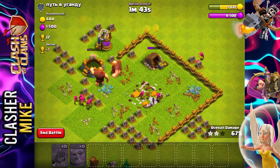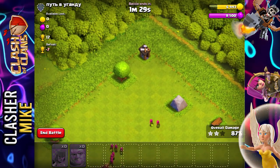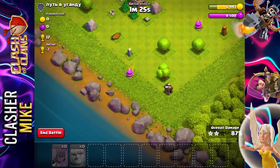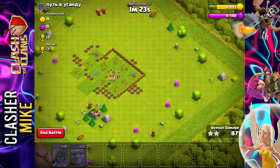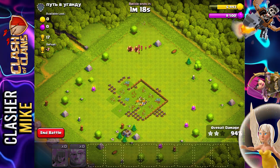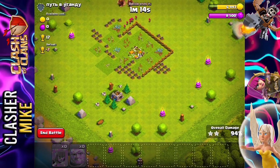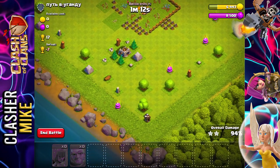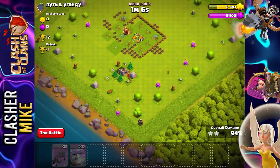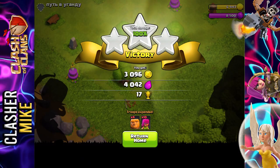I don't even need the three-star but I do want the gold for the new town hall level. One thing I noticed is that a lot of these lower-level bases put the builder halls at the top, bottom, left, or right — on the outskirts. That's not going to hinder me, but if someone isn't paying attention, you can easily lose a star if you don't get the buildings on the outside.